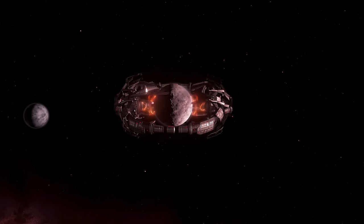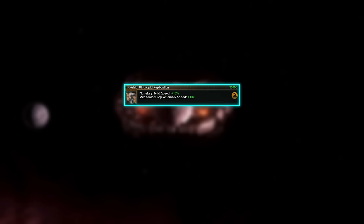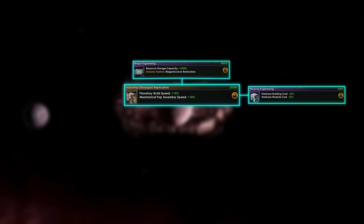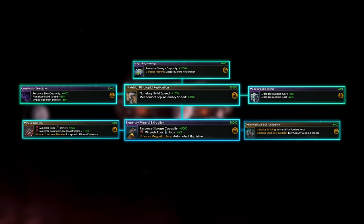To unlock the strip mine you have to research two technologies. First you need Industrial Ultra Rapid Replication, which requires Mega Engineering, Modular Engineering, and Construction Templates. Then you will need Planetary Mineral Extraction, which also needs Mineral Isolation and Mineral Purification.